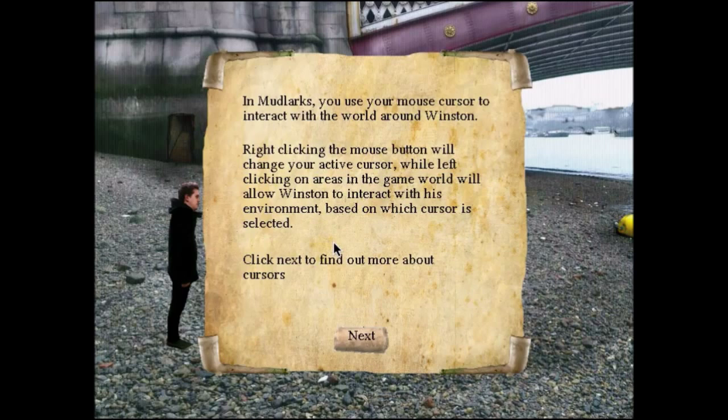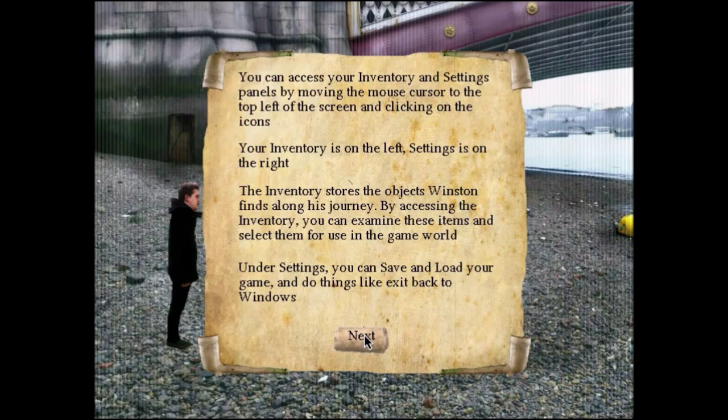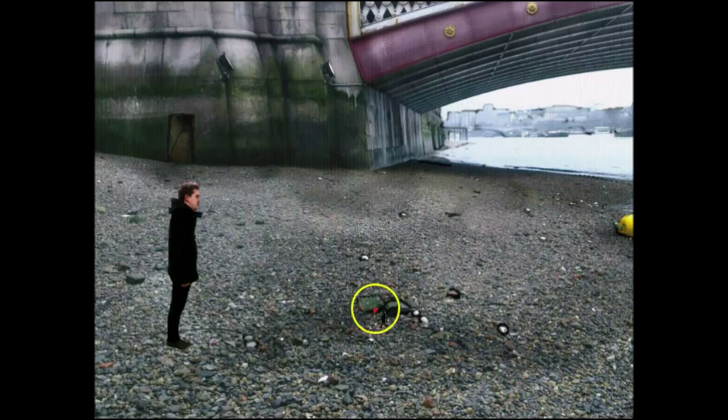Would you like a tutorial on how to play? Sure. In Mudlark, you use your mouse cursor to interact with the world around Winston. Right-clicking the mouse button will change your active cursor, while left-clicking on areas in the game will allow Winston to interact with his environment based on which cursor is selected. There are five active cursors: walk, look, interact, talk, and the fifth cursor shows your currently selected inventory item. You can access your inventory and settings panels by moving the mouse cursor to the top left.